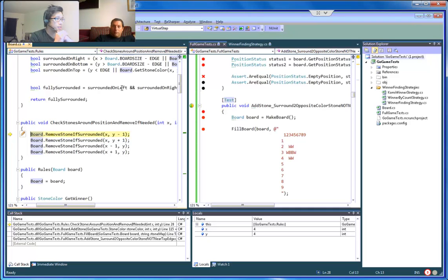Well, y minus 1 and x minus 1 is a diagonal, and we don't care about diagonals.